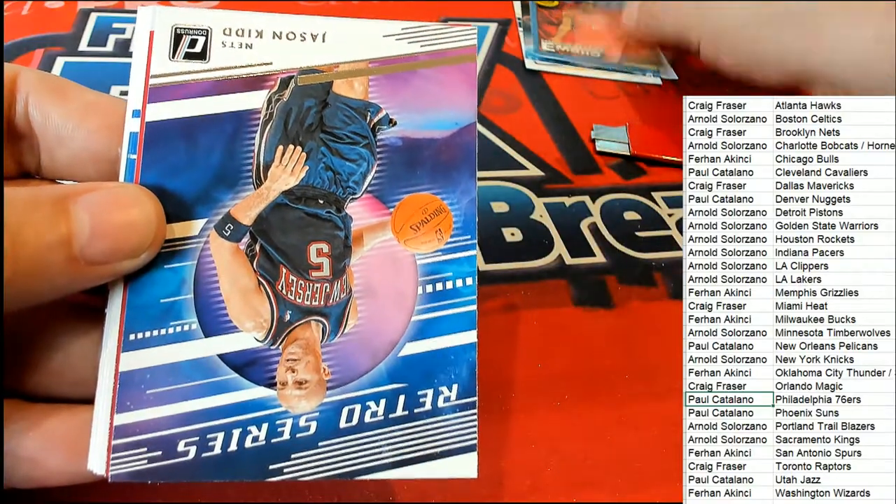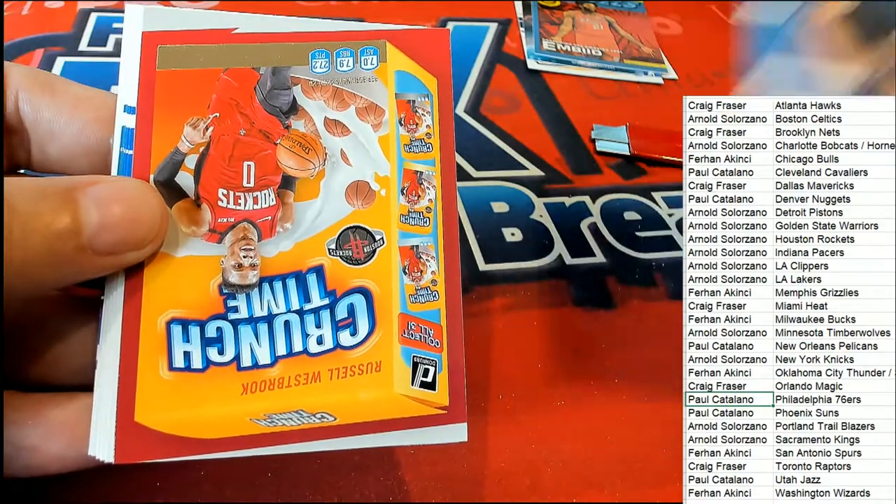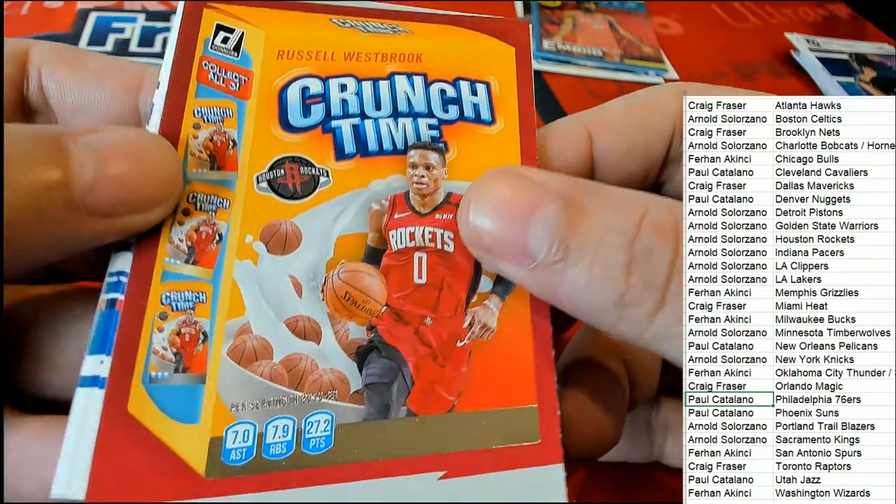We have a Jason Kidd with the Nets retro series. Crunch time Houston Rockets for Arnold S — Arnold got a crunch time Russell Westbrook.